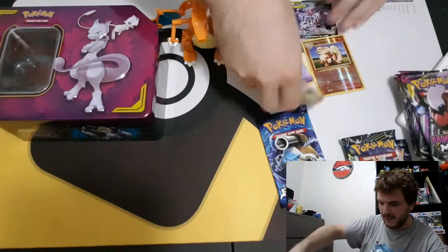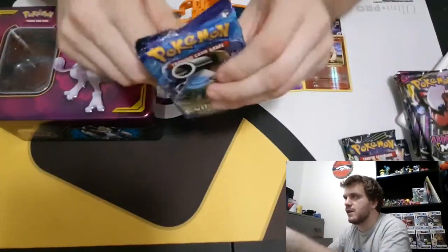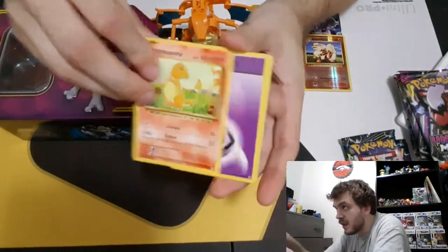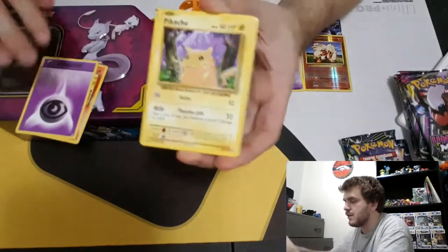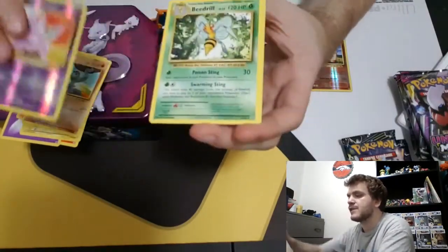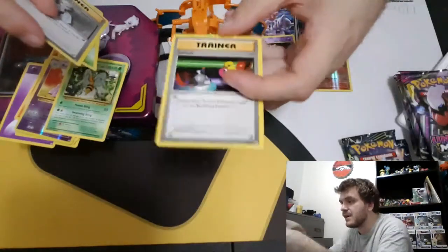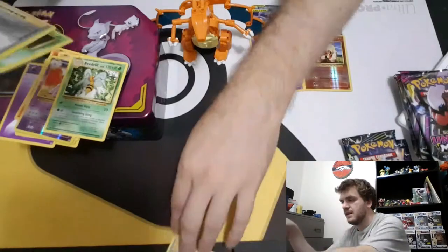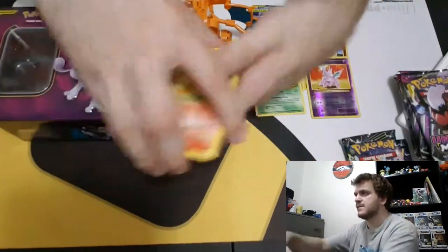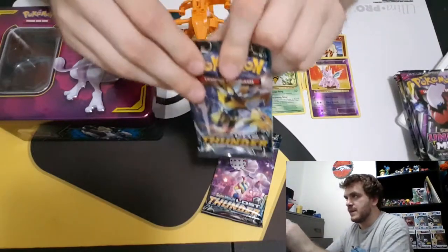Evolutions was an interesting set reprinting original cards from the base set — not with any of the monetary value, but still a cool concept, even though a lot of those cards didn't age well or see much play. I think maybe the best-played one was the Mewtwo, just because it was able to counter Buzzwole so easily and go into any DCE deck — very splashable. Beedrill is our rare, so nothing too exciting. The Switch — I do love that Switch art, it's the art I use for most of my switches, so I could always use more.